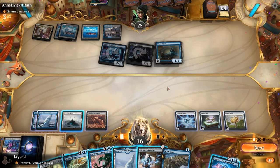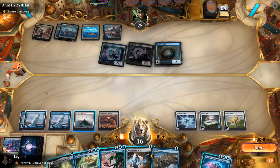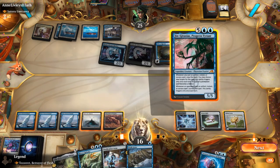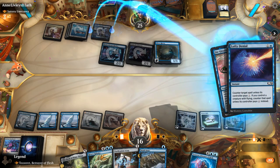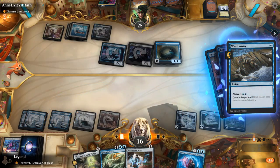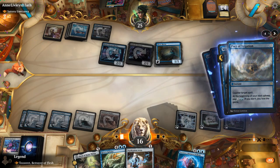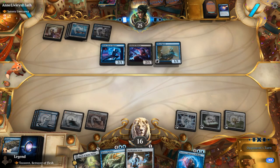We have enough for Jin-Gitaxias and keeping up Wash Away — so we can counter a counterspell. Once Jin-Gitaxias is in play we can block the Silencer. It turns out to be a Lofty Denial, which we counter. But they could also have a Pact. No Jin-Gitaxias sadly — would have been fun. The opponent is forced to pay for the Pact at least.